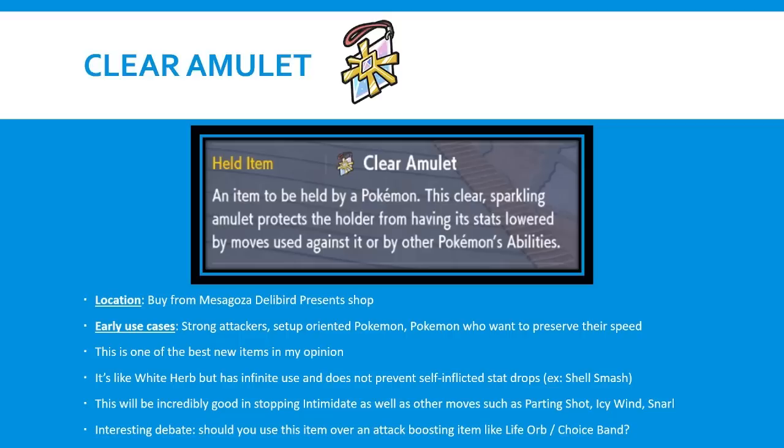One interesting debate about using this item is whether you should use it over an attack-boosting item like Life Orb, Choice Band, or Choice Specs. Those items give you huge amounts of damage output, and even with the stat drop you'll still be doing a lot of damage. I think Clear Amulet is really interesting if you can use it on a strong attacker that is also setup oriented - something that wants to go for Swords Dance or Dragon Dance. The whole point of shutting down setup Pokemon is decreasing their attacking stat so they can't snowball quickly. Combining a strong attacker with a setup-oriented Pokemon is where you get exceptional value from this item.